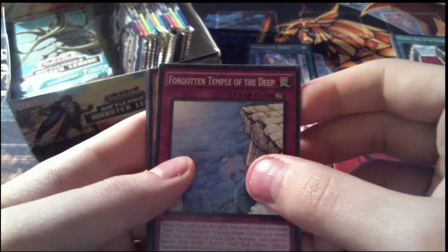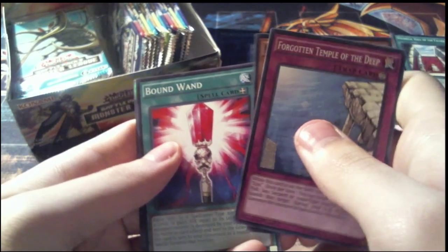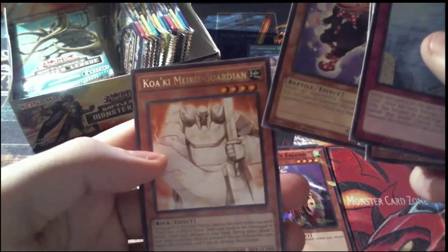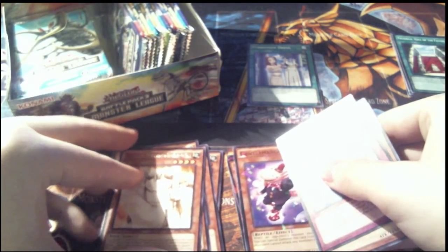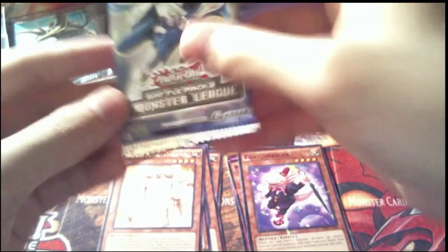Pack 4: commons are Forgotten Temple of the Deep, Evil Swarm O'Lantern, and Bound Wand. Our Shatterfoil is Gentlemander, and our rare is Kawakimiru Guardian. We do have 36 packs to go through, so I'm thinking we'll get at least one Alucard, if not a Digusto Emeril — although Alucard is actually harder to get, which is sort of interesting.